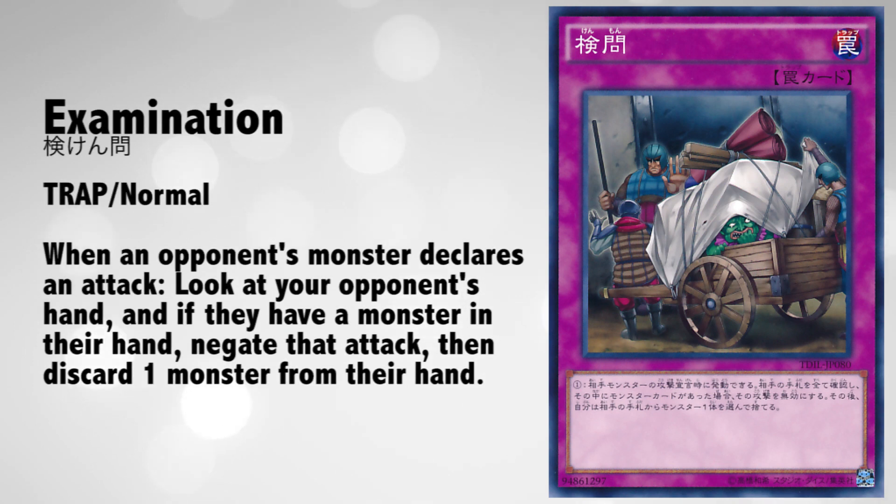The card is Examination and it is a normal trap card. Its effect reads: when your opponent's monster declares an attack, look at your opponent's hand, and if they have a monster in their hand, negate that attack, then discard one monster from their hand. So if my opponent declares an attack — it doesn't have to be a direct attack, it doesn't have to be a certain type, just an attack declaration — I can activate this and look at my opponent's hand. If they have a monster in their hand, not the monster they're attacking with, just any random monster, I can negate the attack and then choose a monster to discard.